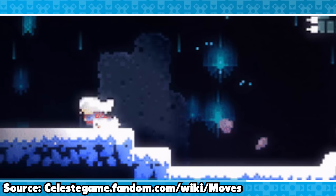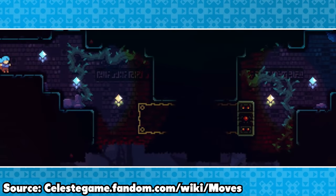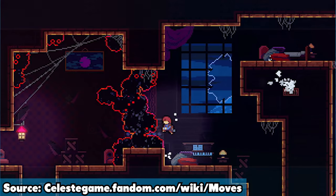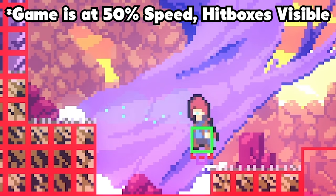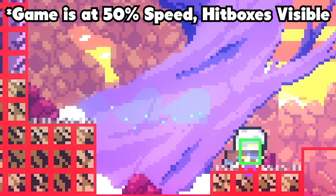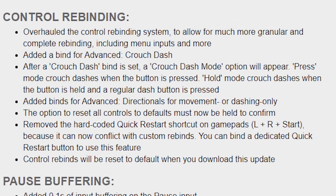Celeste has a lot of interesting techniques that allow for crazy speed, big jumps, and useful skips. One such trick is a demo dash, named after its discoverer Demo Jameson. It's performed by dashing down, then within four frames releasing the down key — this makes Madeline dash horizontally while crouched. Since crouching shrinks the player's hitbox, you can fit through gaps that would otherwise be impossible. You can change the direction of the demo dash by inputting another direction after letting go of down. As of patch 1.4.0, the keybind 'crouch dash' simplifies this move, allowing you to hold a direction and press that to do the trick.